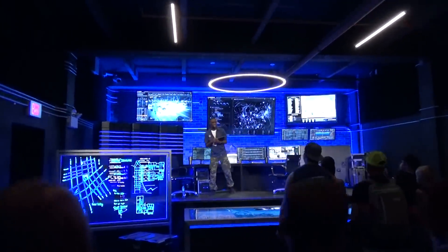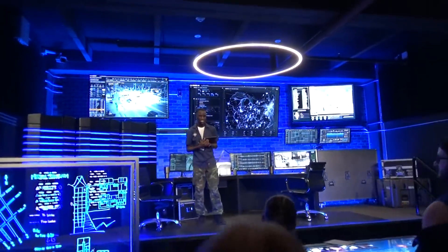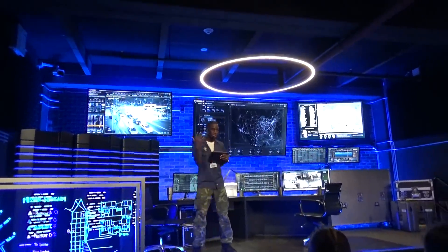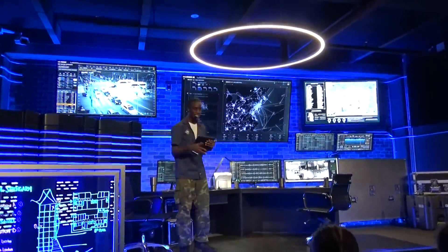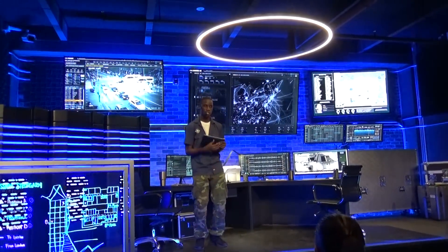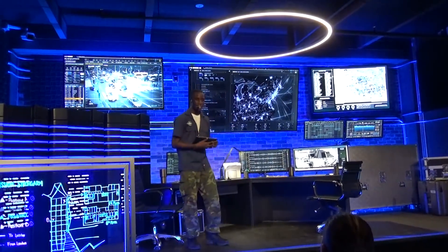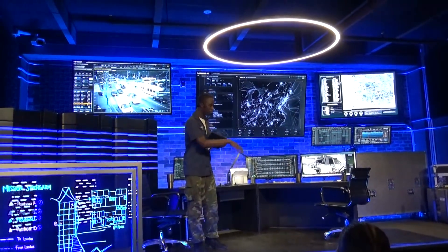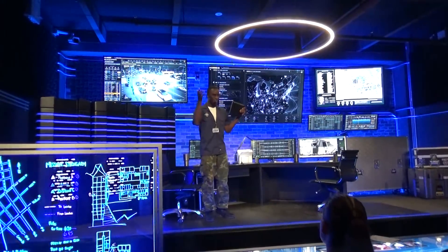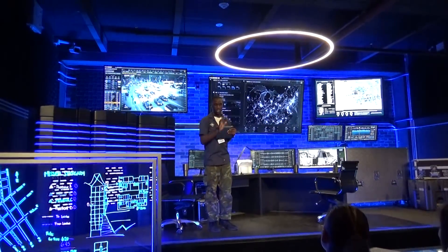Jamie appears — clearly nervous and flustered — welcoming everyone to Tej's war room. He explains this is where Tej does all his cool tech magic. There's a lot of cool, interesting, expensive equipment, so you can look but don't touch. Jamie says he's just here monitoring things and getting the party buses ready.